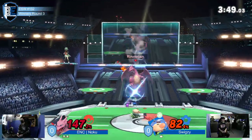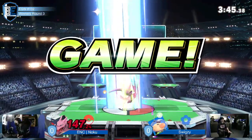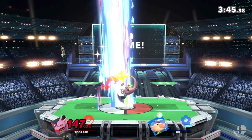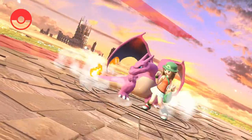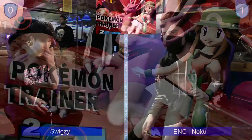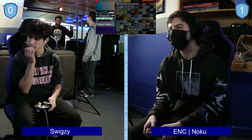Noku just holding ledge. Swigzy's not going to punish with that. Olimar doesn't have the real options to punish you hanging out at ledge there — what's he going to do, throw a Pikmin over you? Most he's going to do is throw a Pikmin or try to rush you down with Charizard, but Noku can react to that. Get up attack, neutral get up, neutral get up up smash from Zard — that's easy. That's a free stock and then that's game.